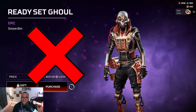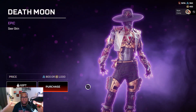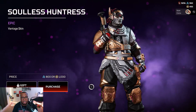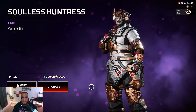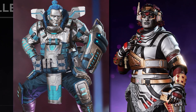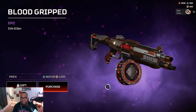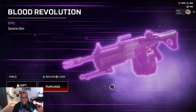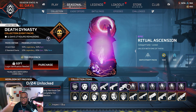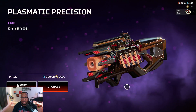Octane — ready set, no. Seer — huge nerf, huge no, this is terrible. Vantage — this is terrible. She now looks like Gibby's twin sister, also terrible. Soulless Huntress — big no. EVA-8 — no. Devo — no.